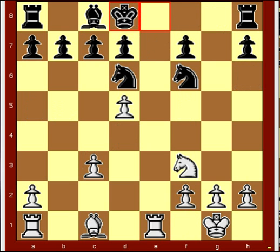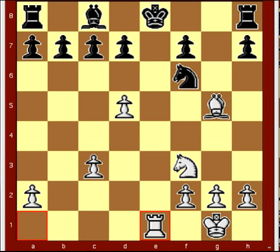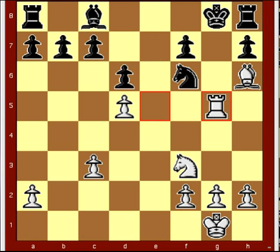King to d8, followed by bishop g5, knight d8, rook takes e8 check, king to e1 check, king f8, bishop h6 check, king g8, rook e5, d6, rook d6, rook g5 — checkmate.